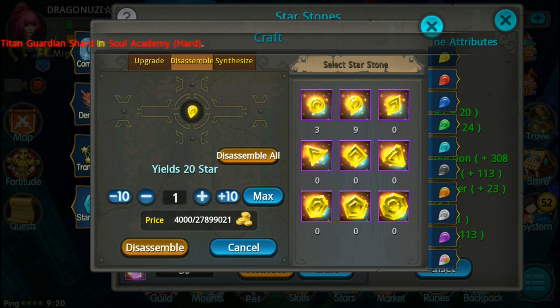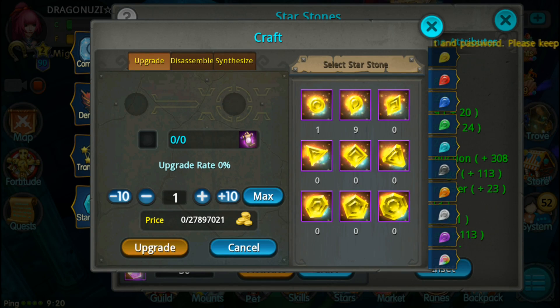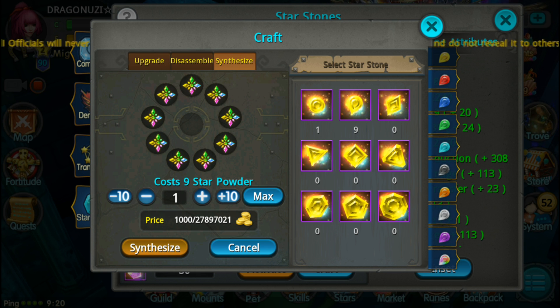Level 2 for 25 star items. Level 3, level 4 - but it costs 9 star powders.